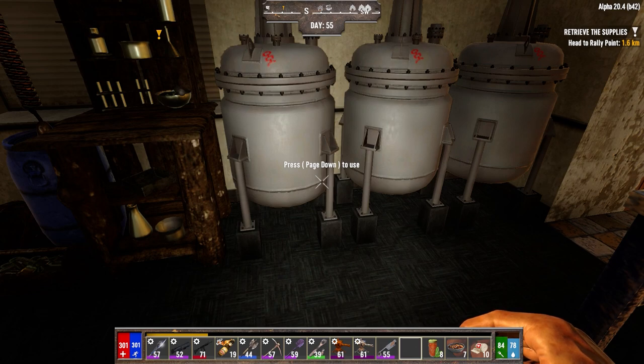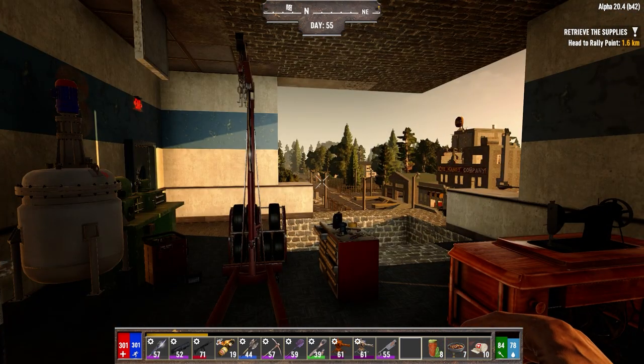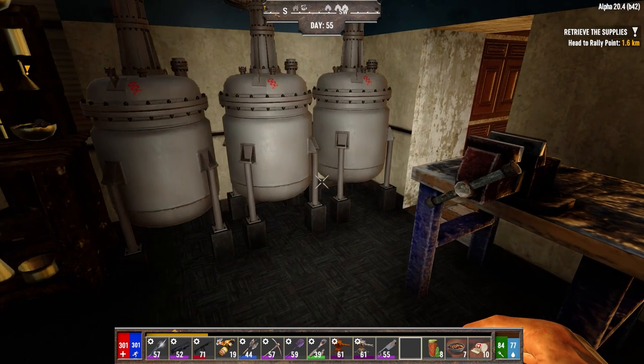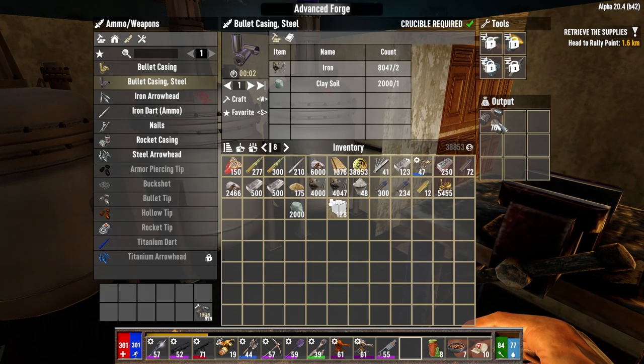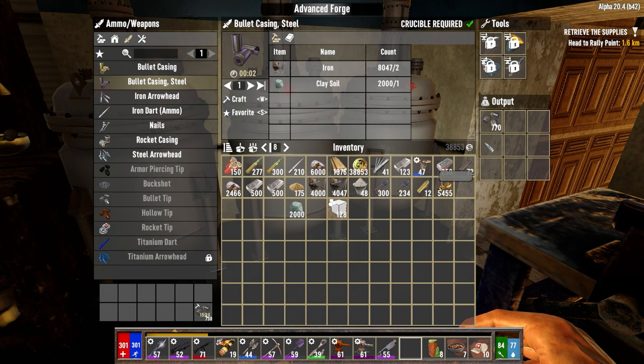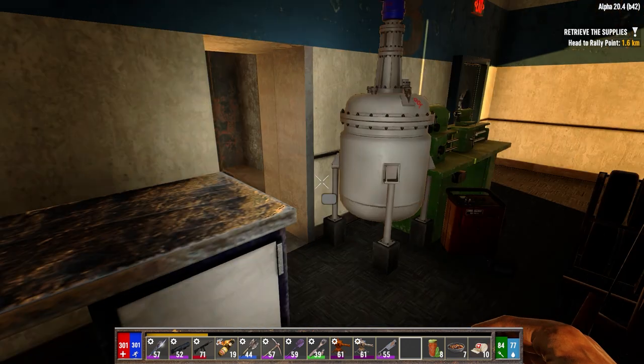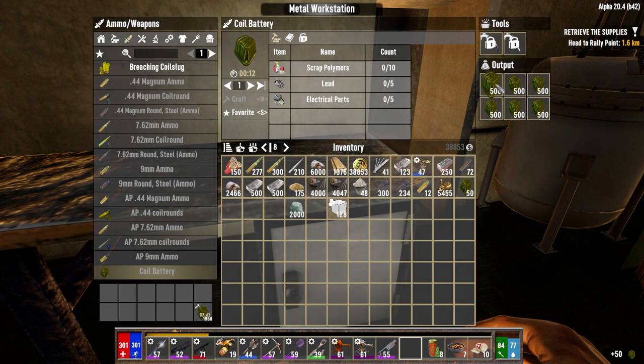Hey everybody, welcome back to the channel in another episode of my Darkness Falls Alpha 20 series. It is the morning of day 55. I went over to the horde base last night, got a bunch of iron — like 15,000 or something like that. So we've got tips going, we've got casings just started. We don't have a lot yet, but we will soon enough. These guys are burning through like crazy here.